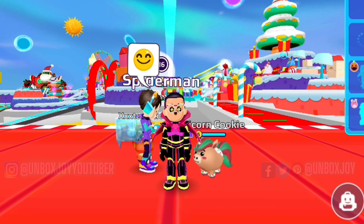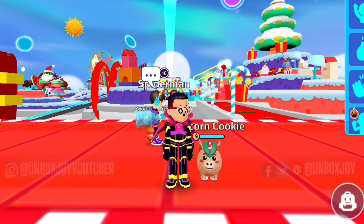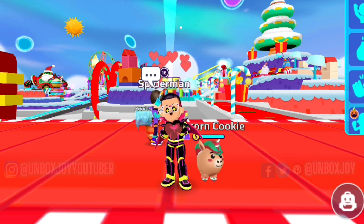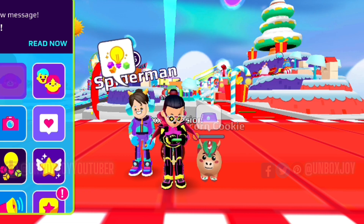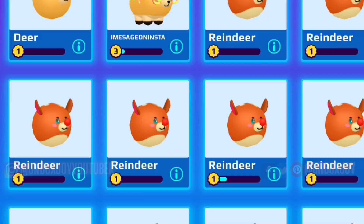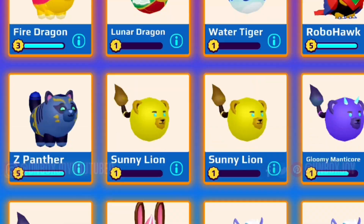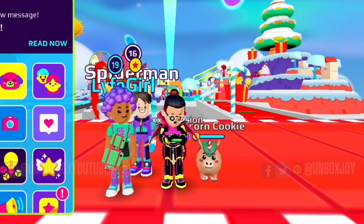Hello friends, welcome back to my channel! In this video I'm going to show you how you can use the PKXD new amazing feature, which is how to ride your pets. You just need three pets which are from the new pet pod, and they are the Icebox, the Cookie Unicorn, and the Reindeer.